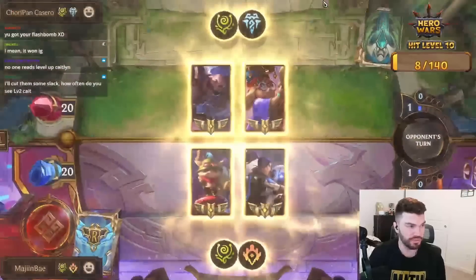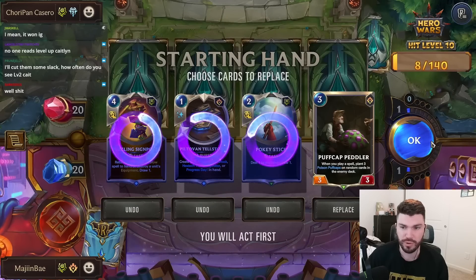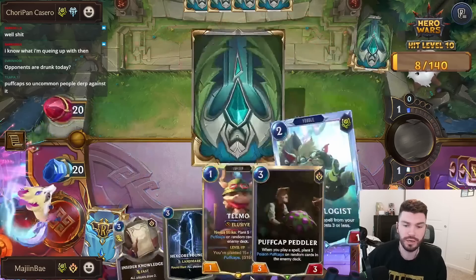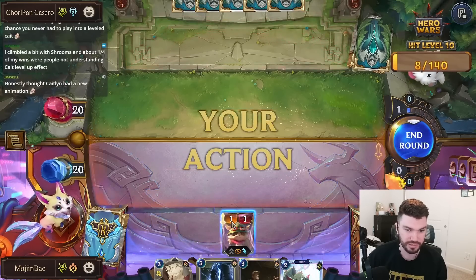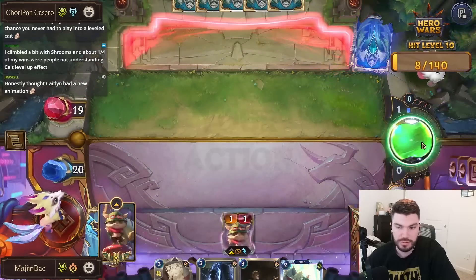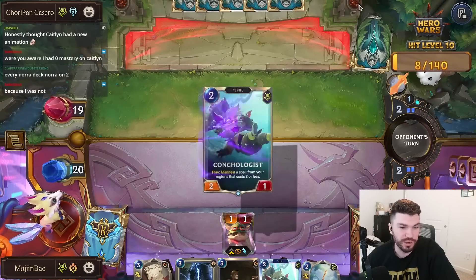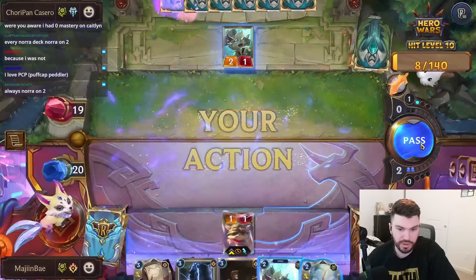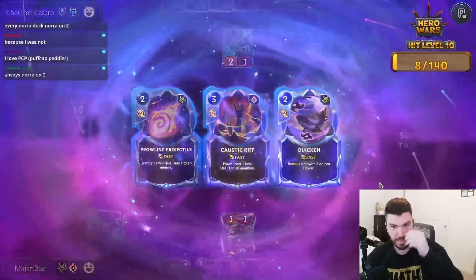Wrong Nora — all right, that should give me some time. I'll keep this bad boy. Team team team — oh okay, not Nora on two. Every Nora deck we played against had Nora on two. I would like to not see that for a second. Purpleberry Shake — I'll take Quicken.